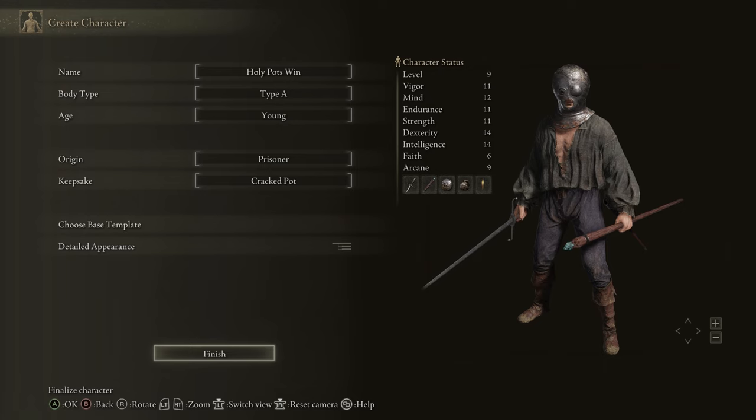You need at least six, but ideally seven Holy Pots, just in case you miss the headshot. I'll go ahead and explain the aiming when I get to it. That's why I'm starting off with the Cracked Pots — you get three of these, and then you can buy three more from Kale in the Church of Elleh.